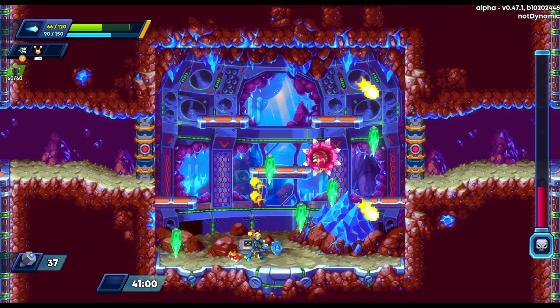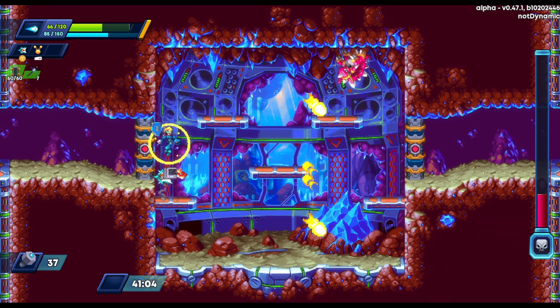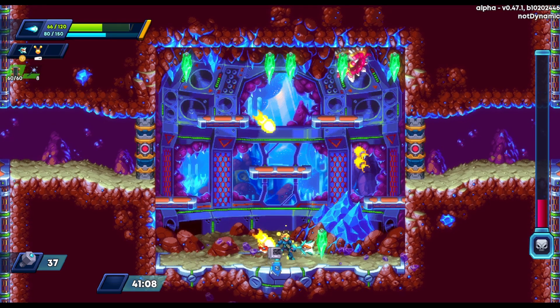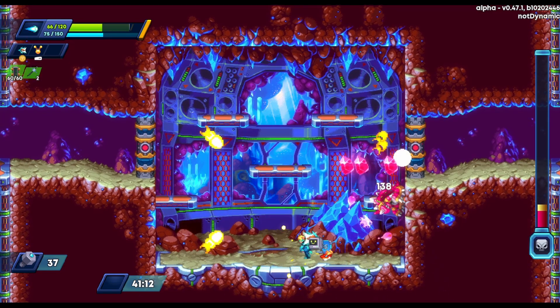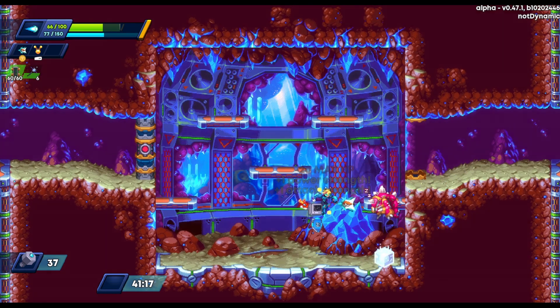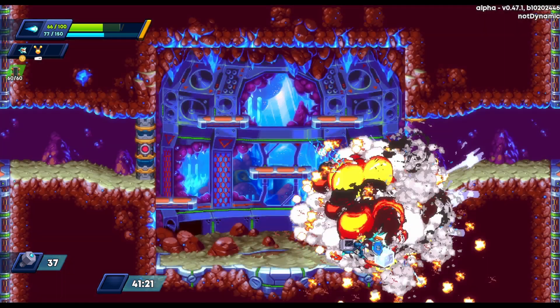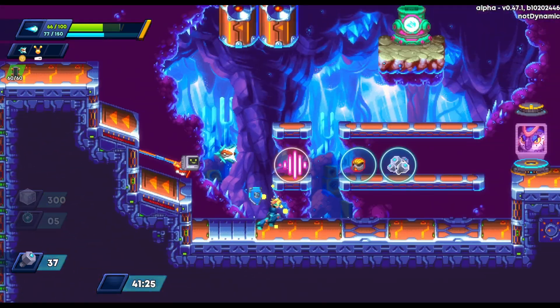Hopefully he just comes down so we can get some good damage in and finish him off. More jumping on the ceiling, more falling crystals — but it should be over pretty soon. We got him. We lost 20 more max HP, but we got a Mega Heart, so we're feeling okay about HP right now. We have 100 max HP.